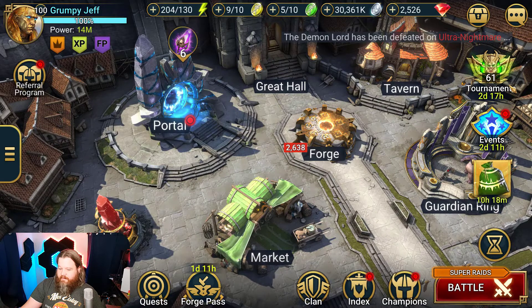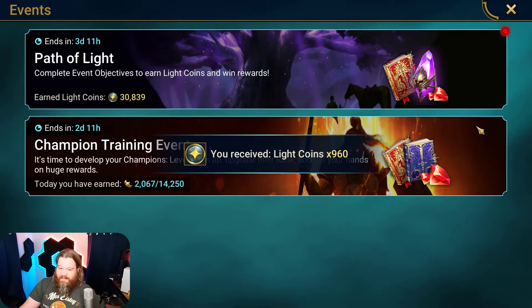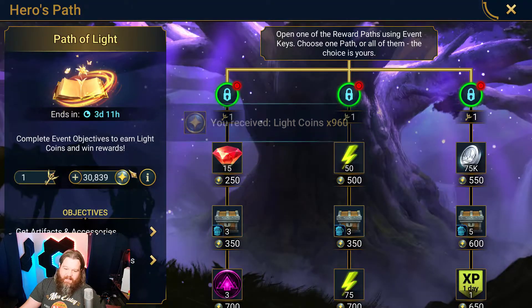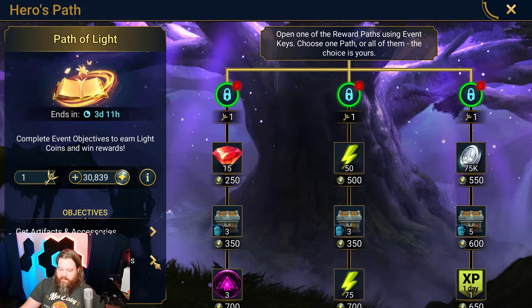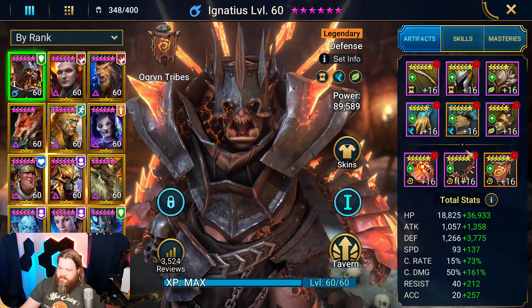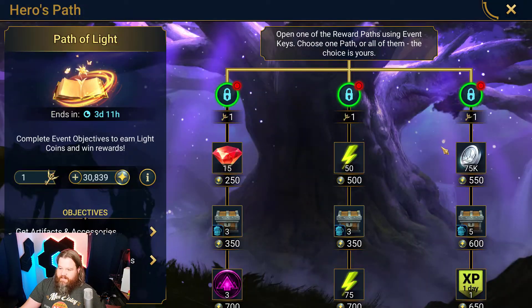The Path of Light could potentially be good for just about everybody. There's a lovely little pack there. You have Get Artifacts and Accessories — Dungeon Map, Campaign Map. You don't get it from crafting them at the Forge, which is kind of stupid, but whatever. I guess it would be too easy then. And then upgrading artifacts and accessories, which is just that standard thing.